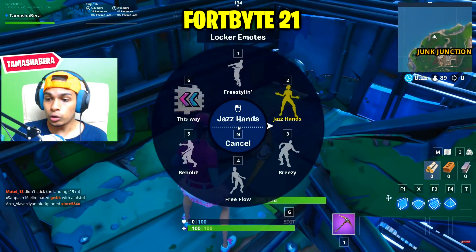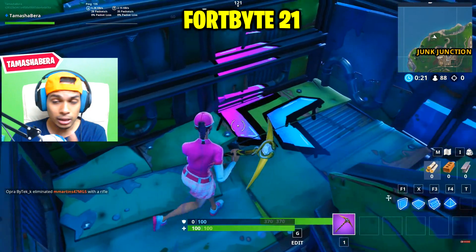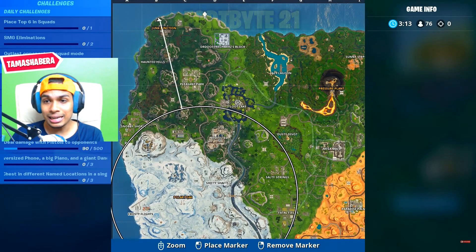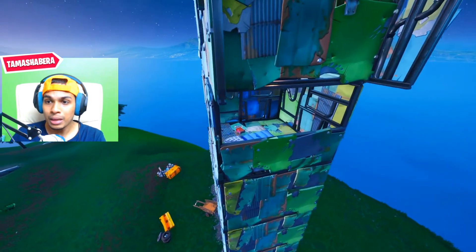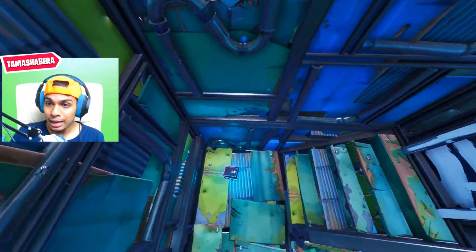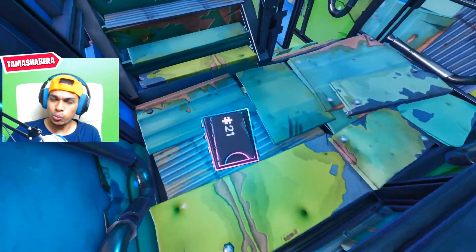In order to complete this challenge it will be very easy. This is the exact location on the mini-map. Once you get to the metal llama building and go inside, the Fortbyte will be right at this very staircase.